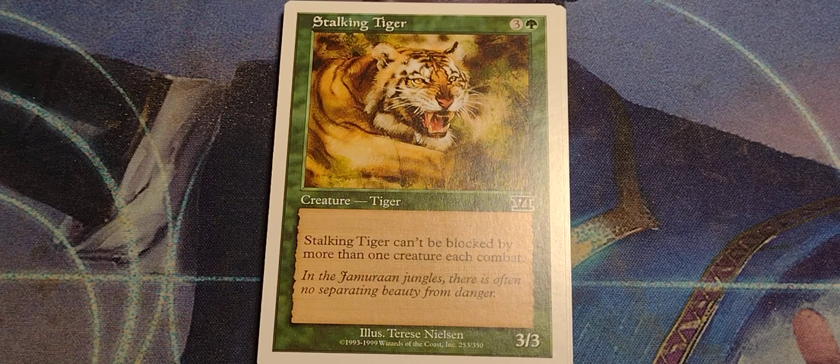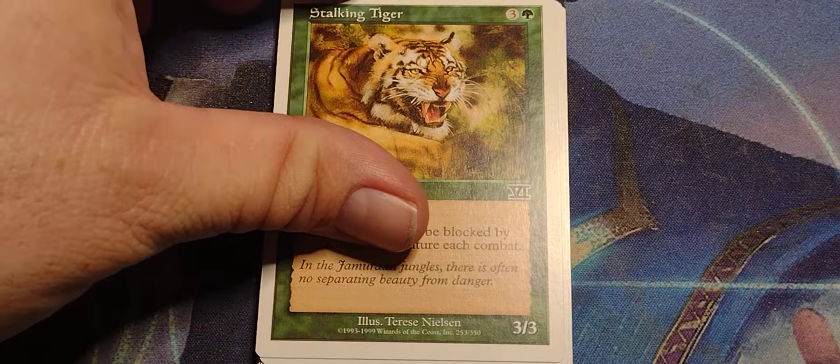Stalking Tiger. 3 and a green, Tiger. 3/3. Stalking Tiger can't be blocked by more than one creature each combat — which is now known as Menace.